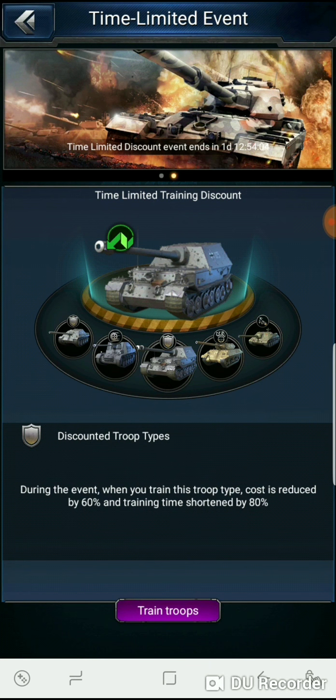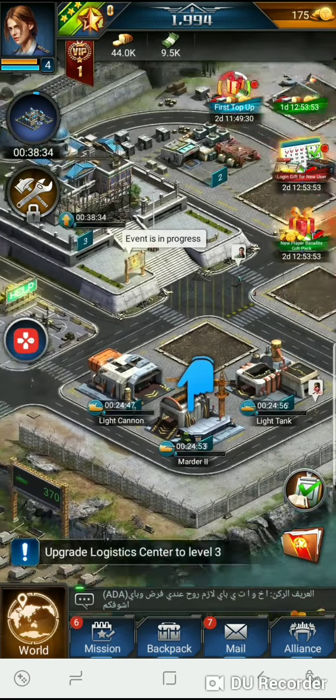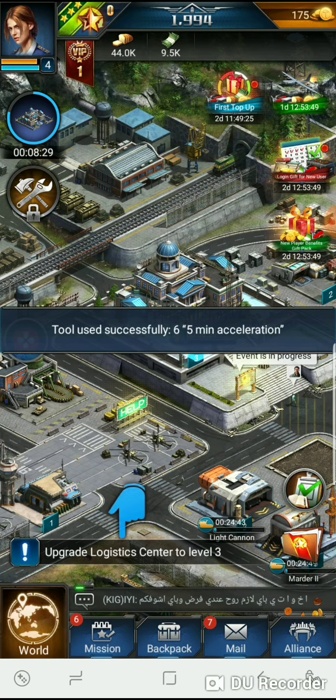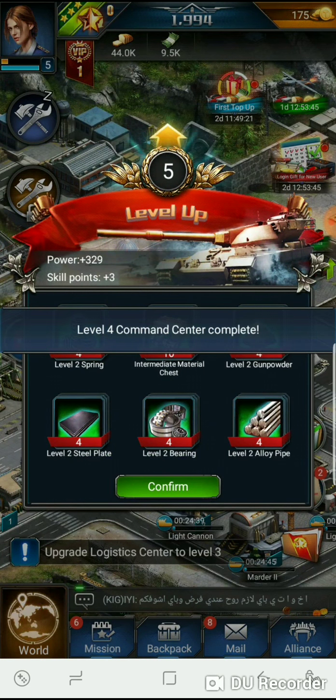We do have some events — during the event, troop training cost is reduced by 60% and training time is shortened by 80%. That's what we're doing now, so let's go ahead and speed this up. There we go — that's level four.